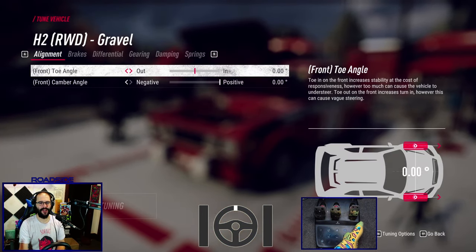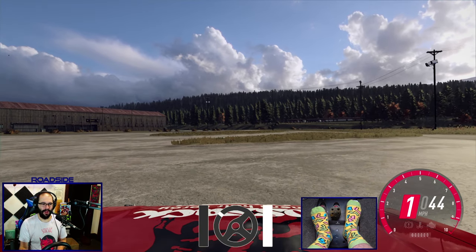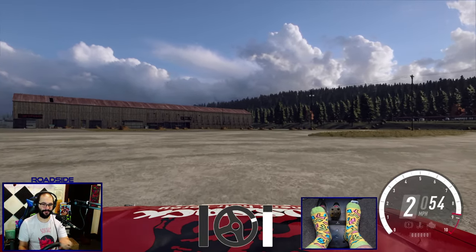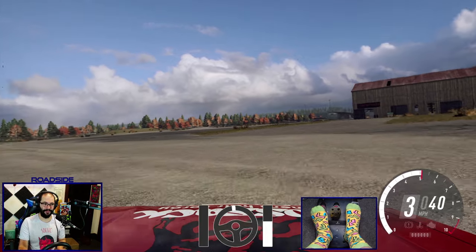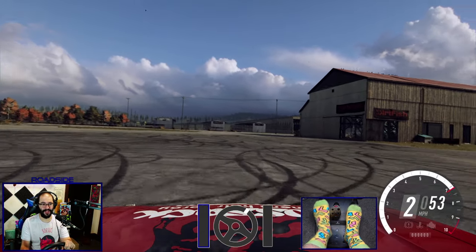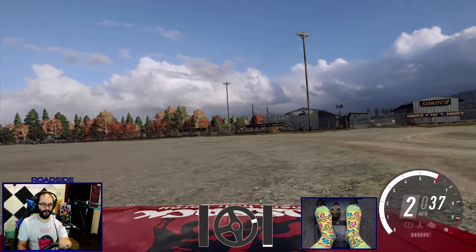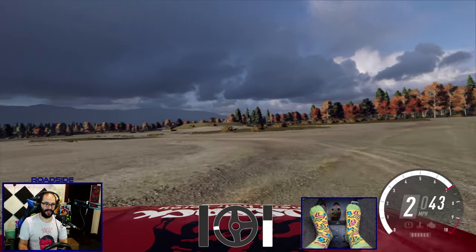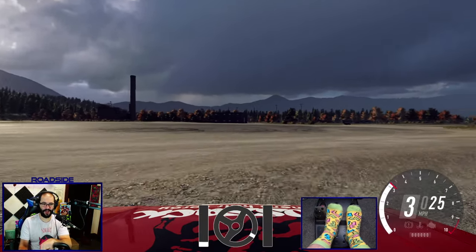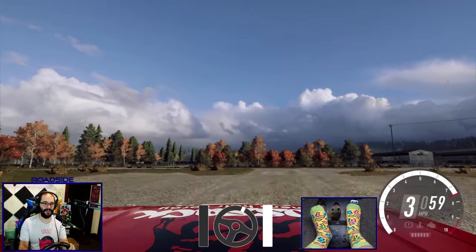Again, bone stock setup — this is exactly how the car comes from the factory. Now these cars, especially this one, counter steering is going to be much more of a thing. These cars are much more touchy to throttle and steering inputs than the front wheel drive cars are. So with these cars, the number one thing I can suggest is learn throttle input. Because most of how this car is going to handle is completely dependent on your throttle input. Throttle input is going to be number one, and then after that, it's going to be brake input.